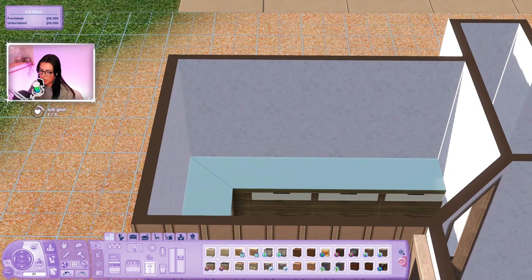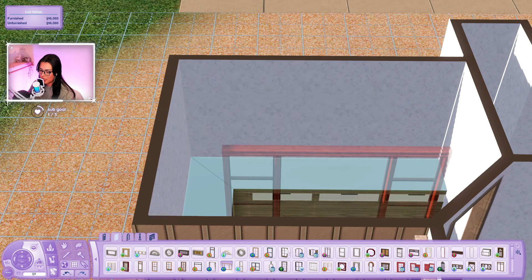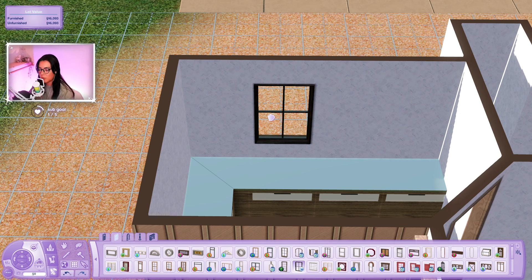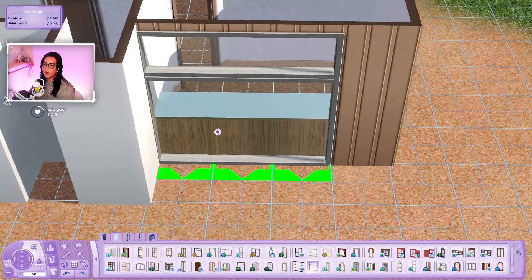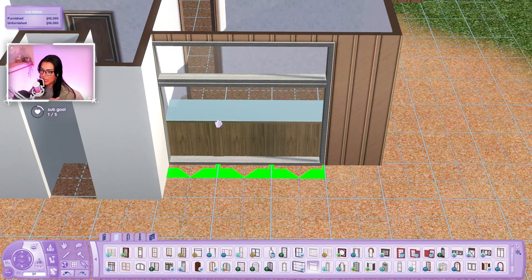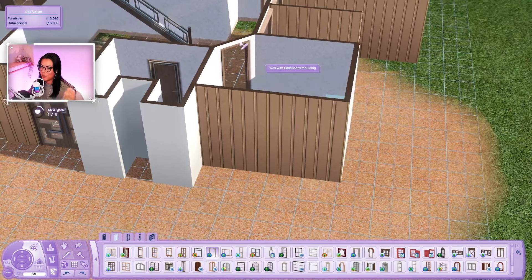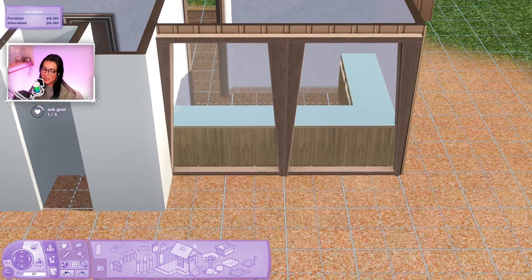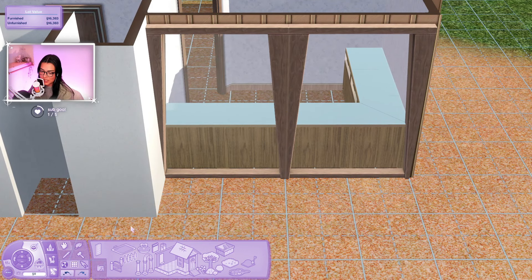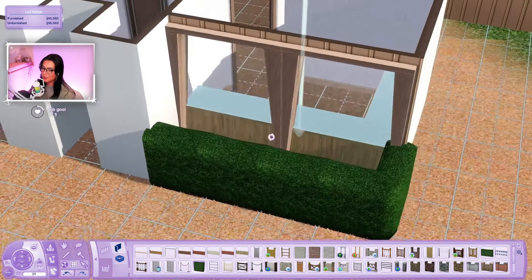I need to figure out the windows first - the problem with Sims 3 is we don't have a lot of windows that fit with the counters perfectly. I have these but they're store content and I don't know if he's going to have them. What I could do is use these and then hide it with a hedge - maybe hide the fact that it's a long window with a hedge or something. I really wish we had the hedges that people have in Sims 4. We could just hide it with a hedge and put plants in there.